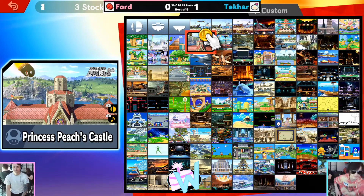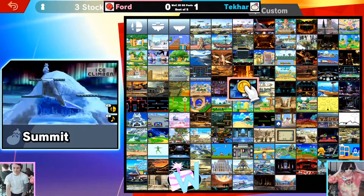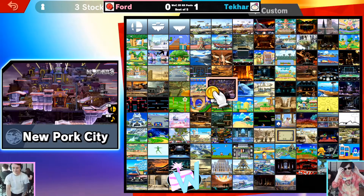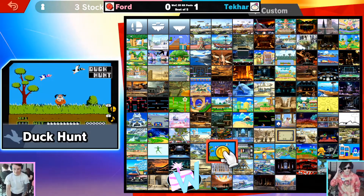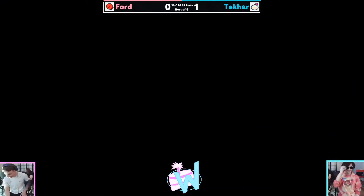Game two — curious to see if we'll get a character swap from Ford. Mii Brawler probably did totally fine there; it was more so about learning how to work around all of Olimar's high-pressure situations — being at high percent, being wary of shielding too much, being wary of getting smash attacked.